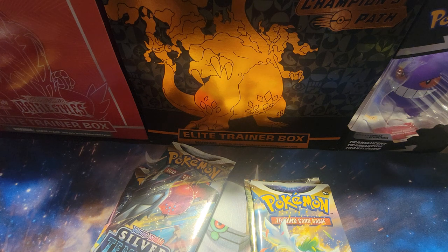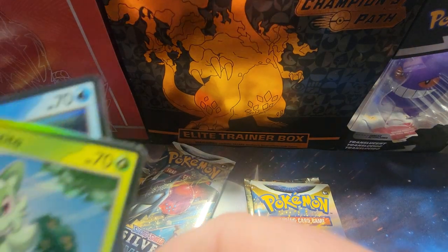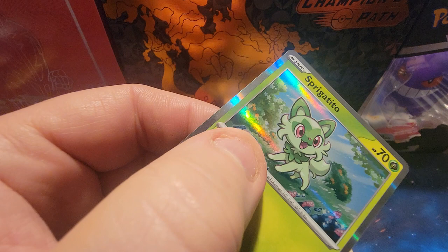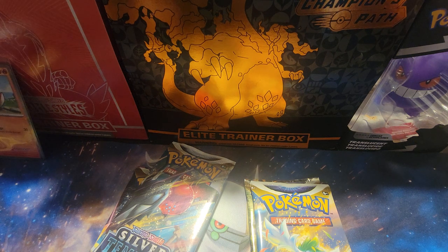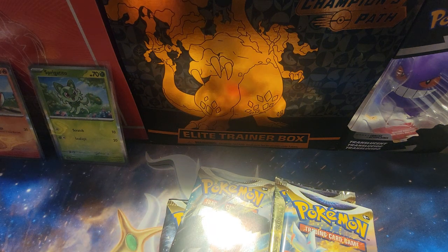In here we get two packs of Silver Tempest and two packs of Brilliant Stars, which is a pretty good selection. There's your code card — some people want the code card for this. Here is your promo card for this box. These two other cards are just normal set cards that you'll see in the set — see those holographic borders? That's what Scarlet and Violet is supposed to look like, a little preview. These boxes — just so you know — you don't get all three promo cards; the main character of the box is the promo card, and the other two are just regular set cards for Scarlet and Violet.